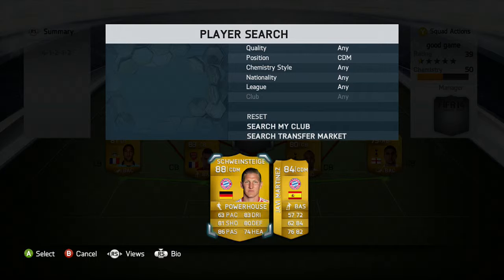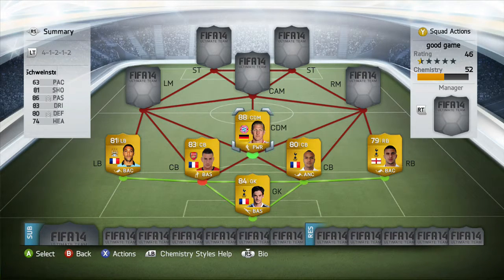In the CDM position we move on to our first Bundesliga player, and that is Bastian Schweinsteiger, 88 rated — that alone tells you he's good. He's got 81 shooting, which is great for a CDM, 86 passing, 83 dribbling, and 80 defending. A really good player.